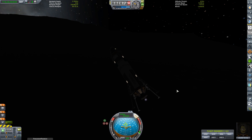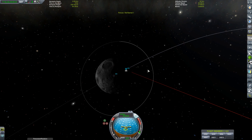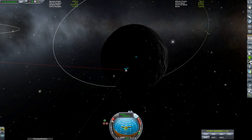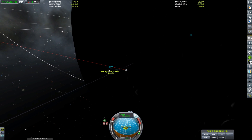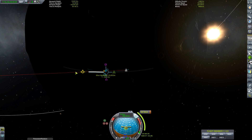For those who are unaware, I'm using a life support mod that gives a limited amount of time a Kerbal can stay in space due to limited supplies. I planned this mission with Jeb staying on the surface for 27 days, of which he's only been there for seven, so supply-wise we're fine. However, supplies are more than just food and water — it's also oxygen regeneration and all the other things a life form needs to survive in space.